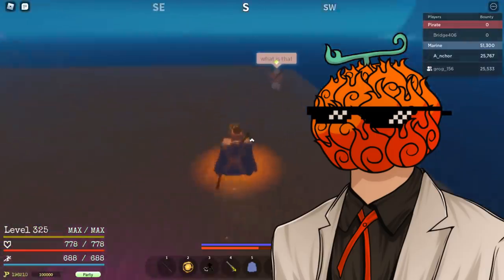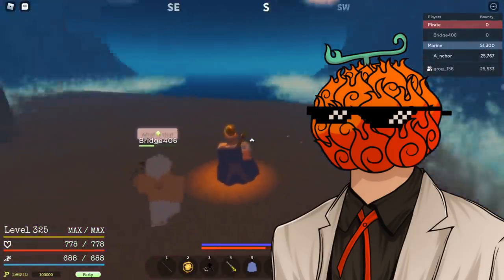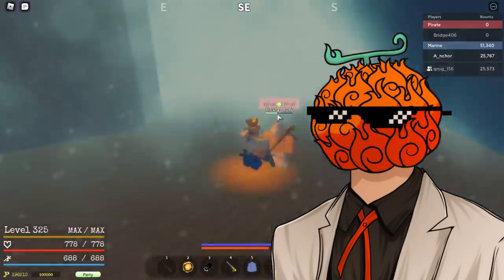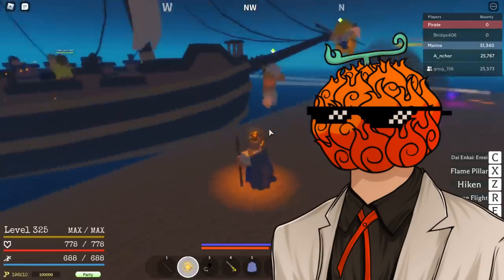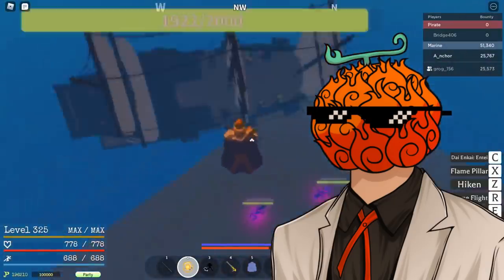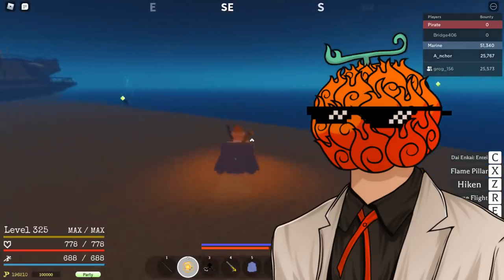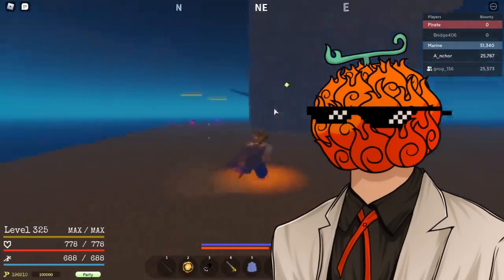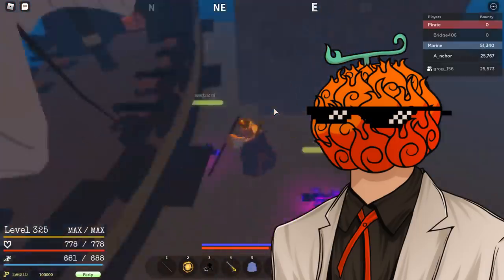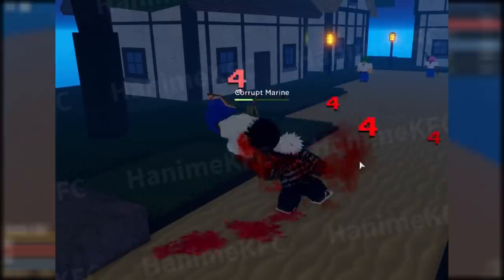The second fruit on my list is the Toge Toge No Mi, also known as the Spike Spike Fruit. This fruit looks pretty cool and it allows the user to create spikes from their body. The first move that came to mind was inspired by some concept art I saw for a potential ability in World Adventures — basically the Spike user creates a spike and impales the enemy through the chest, then slams them down into the ground. This immediately reminded me of Trident and I think this would be a really interesting ability to see in the game.